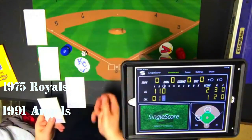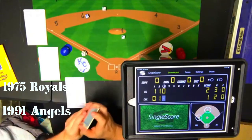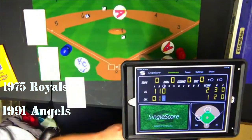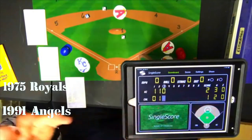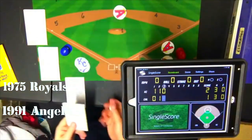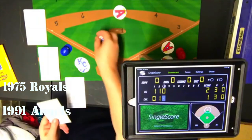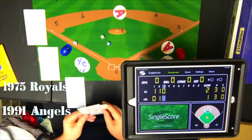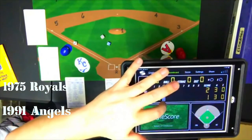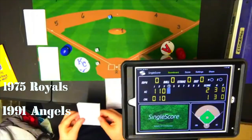Bottom of the third: Luis Sojo lines out to second. Luis Polonia hits a double — rolls a 6-4 which would be a home run, but in the basic game that comes out a double. California ties the hits at three but is still down a run. Junior Felix grounds out and Winfield flies out to center. No runs score; still 2-1 Kansas City.